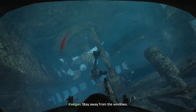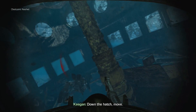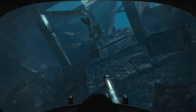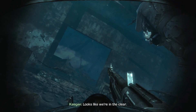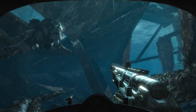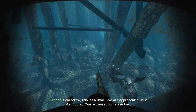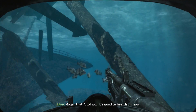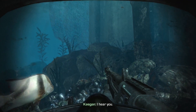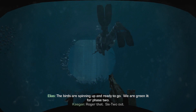Stay away from the windows. Down the hatch — the light. Looks like we're all clear. Scarecrow, this is 6-2 — we're approaching Rally Point Echo. You're clear for Phase 2. Roger that, 6-2. It's good to hear from you. The birds are spinning up and ready to go — we're greenlit for Phase 2. Roger that, 6-2 out.